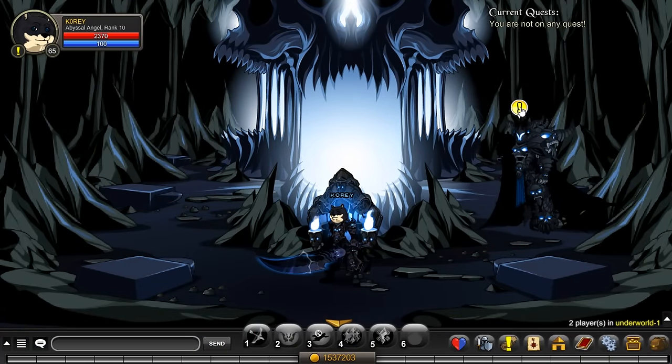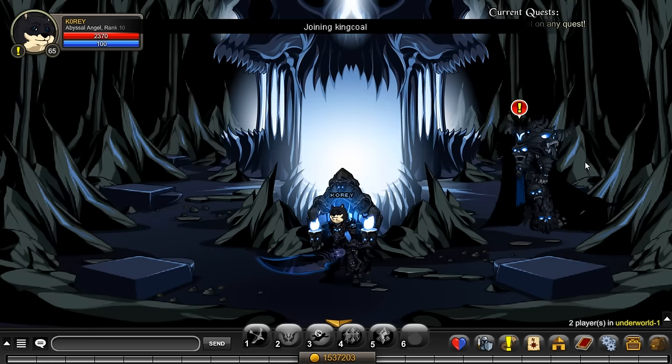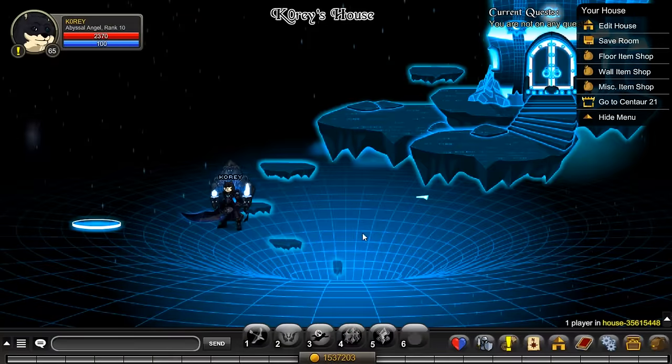Once you have the armor in your inventory - you might have to have it equipped, but I'm pretty sure just having it in your inventory works - you go to quests, 'to the king.' I've already finished it, as you can see by what my character is wearing, but you have to finish that quest line to the king.